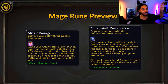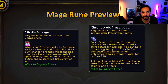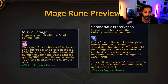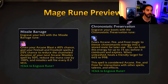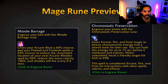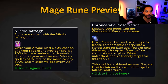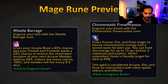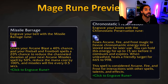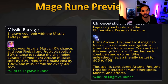Mages are getting Missile Barrage, a fun one from other versions of the game, especially for arcane. Arcane Blast, Fireball, and Frostbolt have a chance to proc it, making your next Arcane Missiles cost 0 mana, fire in half the duration, and have missiles going out faster — so a burst of very quick missiles. They're also getting Chronostatic Preservation, a new healing spell that fuses arcane, fire, and frost magic to freeze chronomatic energy for later use. You can hold the energy for up to 15 seconds, and when unleashed it heals a friendly target for 665 to 998 — essentially a full heal that can likely crit, considered arcane, fire, and frost for all interactions.